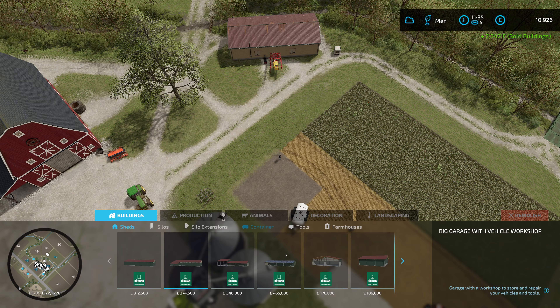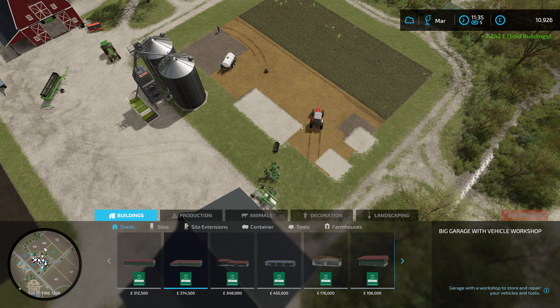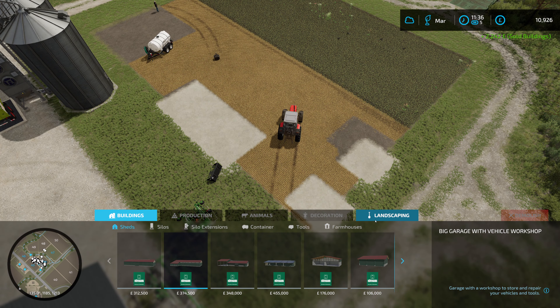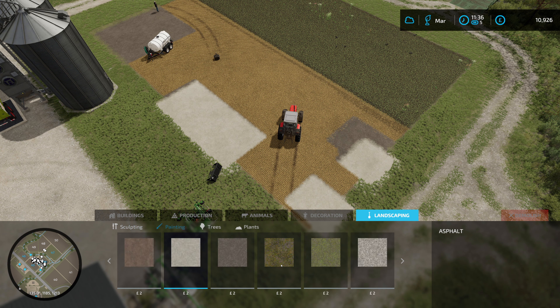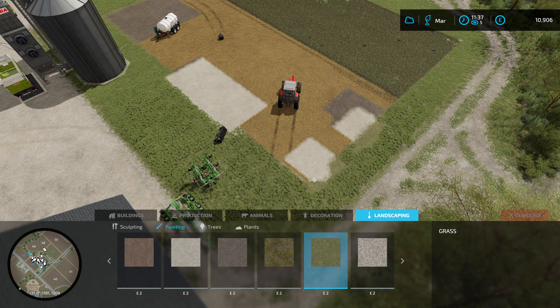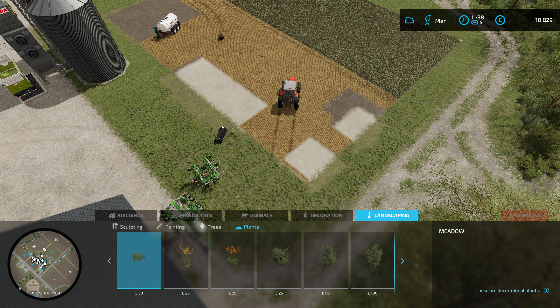Well, there we go — we have got two fields of oats seeded and ready to germinate, which is absolutely fantastic. That's income and bales in both. Let's drop the seeder down here. I don't think I need this tractor at the moment, although what would be good is to get this field back up and running as grass again, I think.